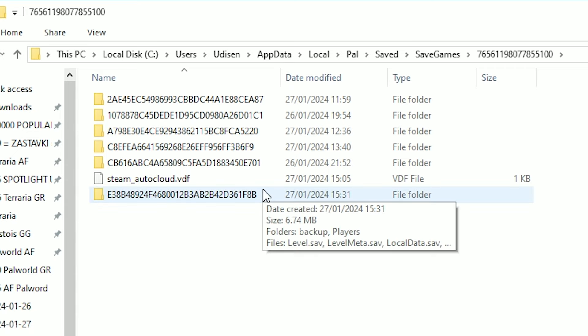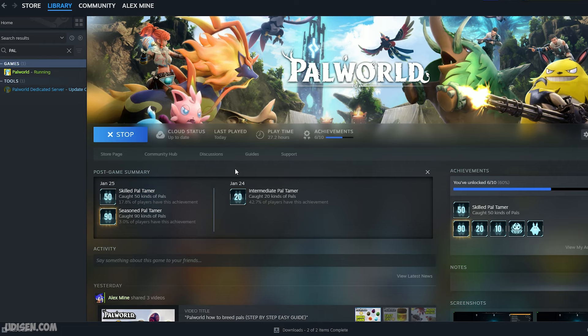Download the save. Okay, after that open your Steam library, find Palworld, press the play button. Time to test.